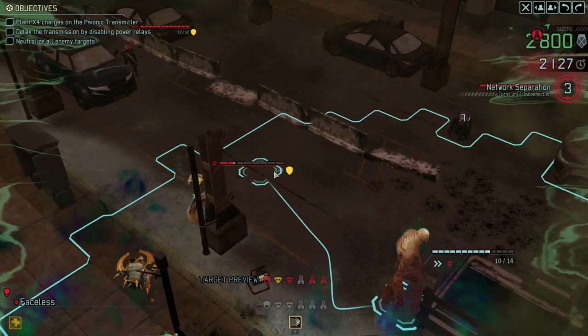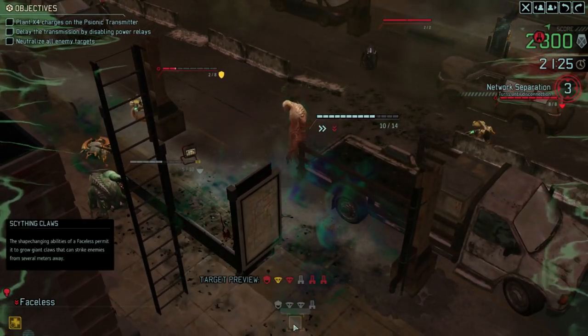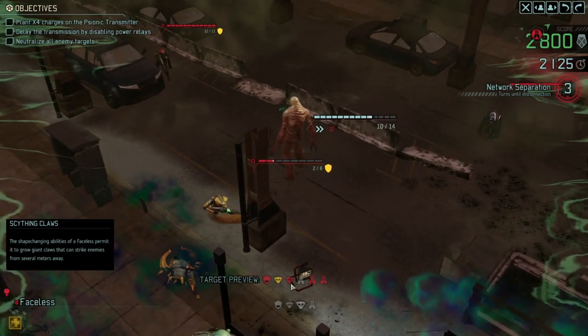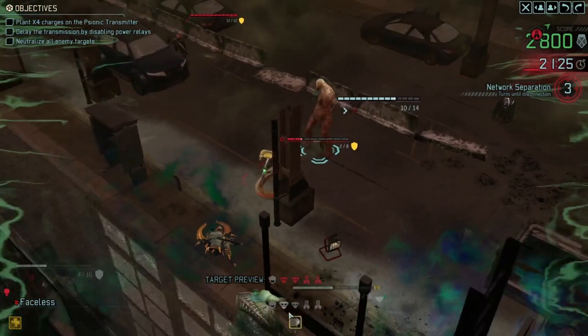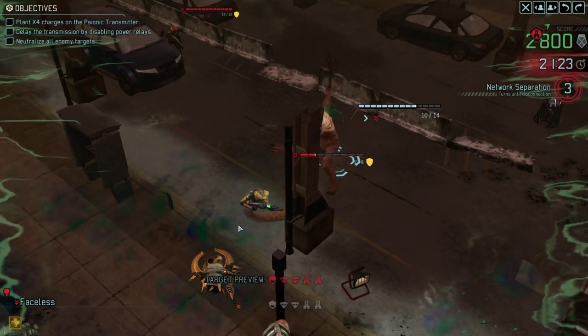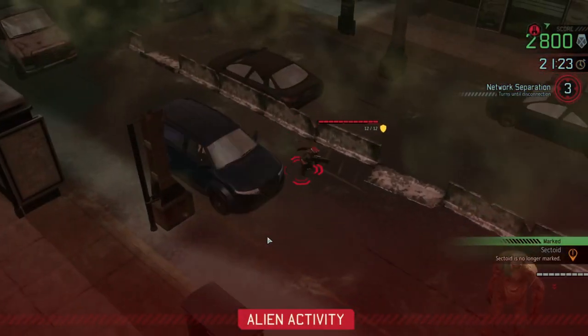Let's have another go at killing the snake. Move the faceless over to here and do a claw attack from there. Claw attack, please. There we go - and hopefully this time we'll actually manage to do the two damage to get that. No - just a straight up miss once again. Man, these damn vipers, they're so hard to hit.